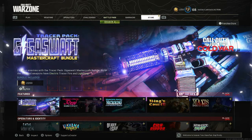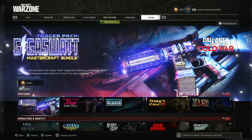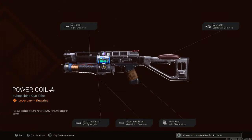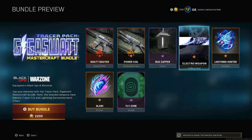What's up everyone, it's your boy Outlaw from Outlaw Gaming bringing you another video. This one is the Gigawatt Mastercraft bundle. You get the SWAT Master assault rifle blueprint, the Power Coil submachine gun blueprint, and the Bug Zapper charm.